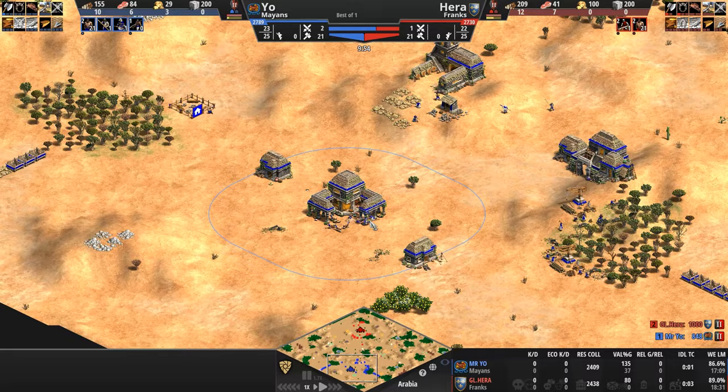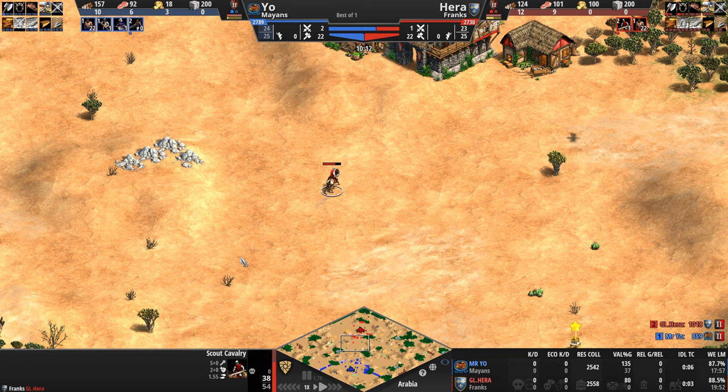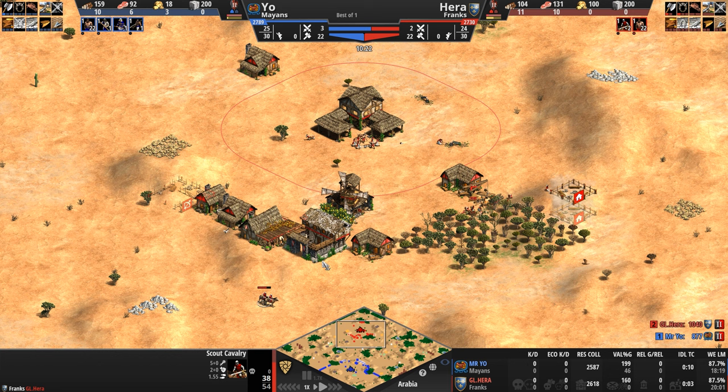Both players at 21 population — Mr. Yo building a bit of an army, Hera training a few scouts which, now that we're in feudal, come with 54 instead of 45 HP because of that Viking-esque, Vietnamese-esque bonus that the Franks originated. Let's take a look at Hera's base. Primary gold is off to the side, but look at how open the left side and the forward portion of this base is.